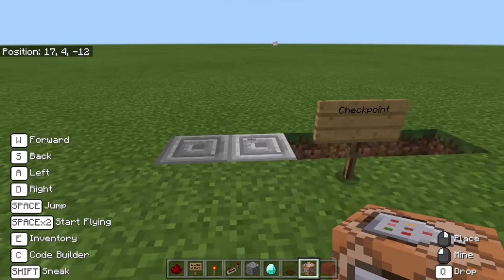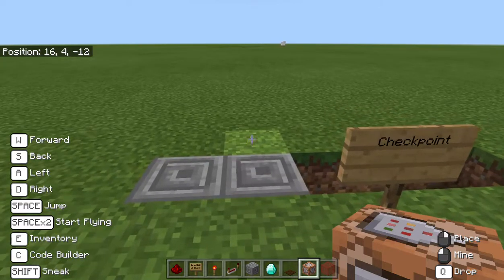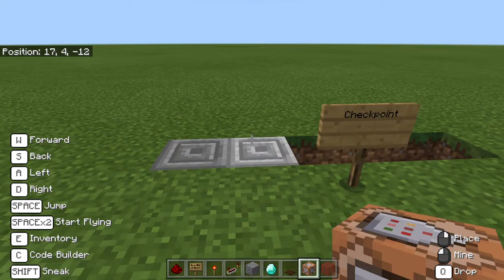In this video we're going to show you how to make a checkpoint. The purpose of this is to reward the players for getting through difficult sections, or to give them a good respawn point before they enter a difficult section where they may potentially die.